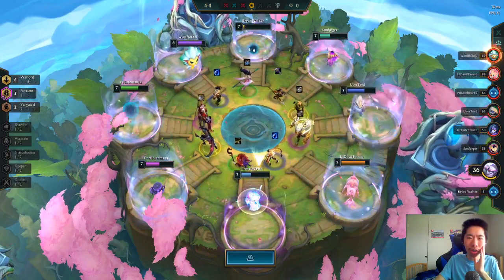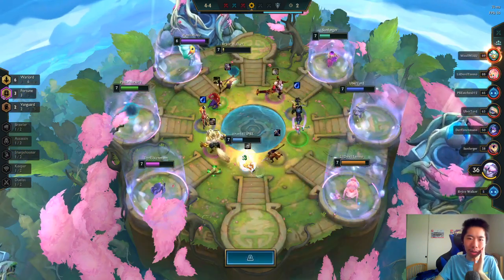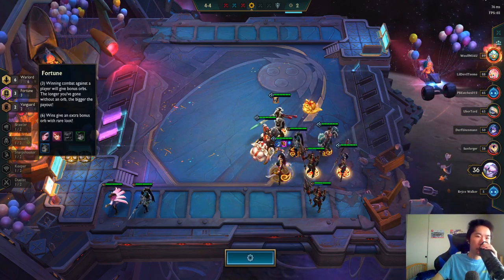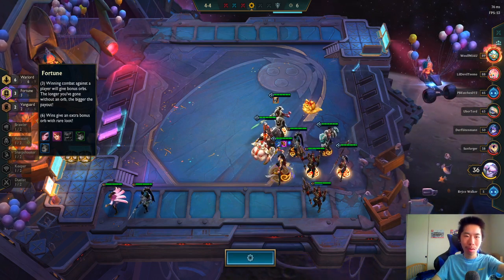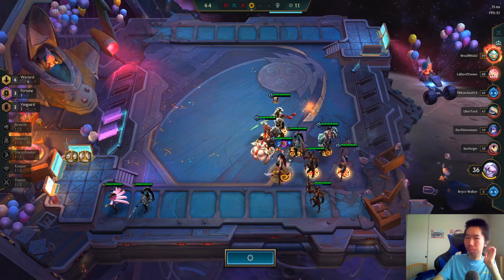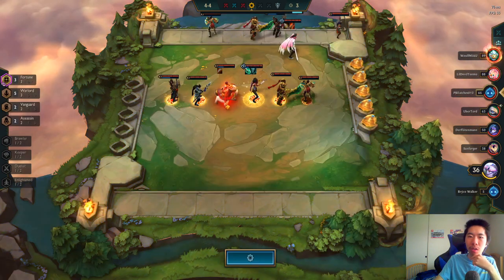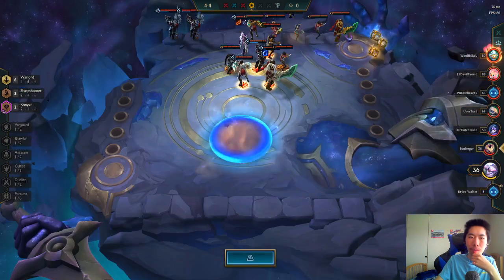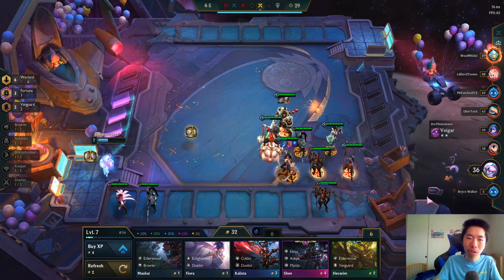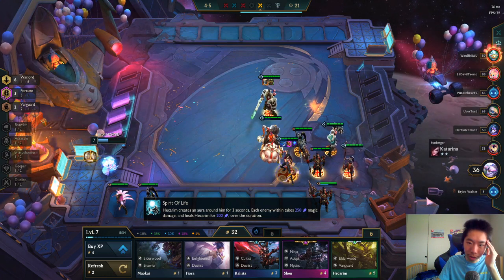How did my Katarina get CC'd so much? There's a BF Sword and Negatron Cloak on the carousel — I'm first pick. I'm gonna take the Negatron to get Warmog's on Garen. That'll be helpful. Level seven — everyone is roughly level seven. Someone's contesting me with Warlords and they have a three-star Jarvan. Shen is a Mystic now — that's crazy.